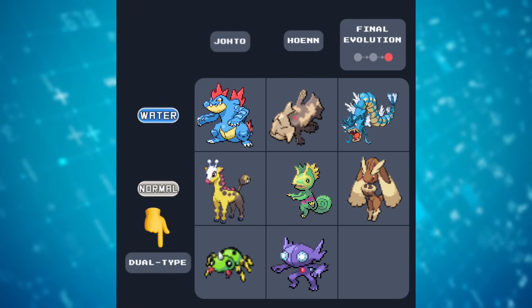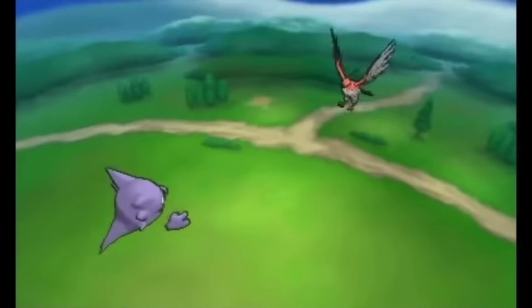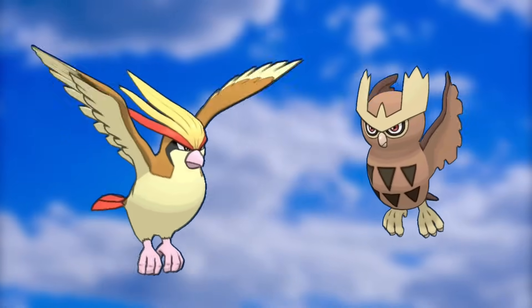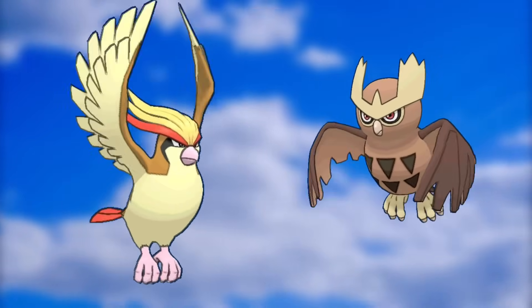And now the final square needs a dual type final evolution, and I think I'm going to use this opportunity to bring up Xatu. With the introduction of sky battles in X and Y, a lot of flying type Pokémon were made to be eternally flying in their 3D model animations.